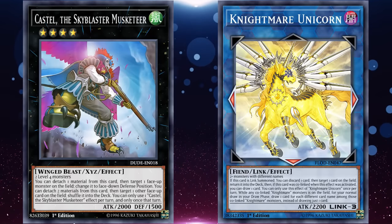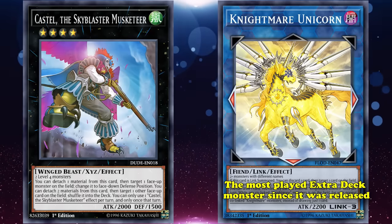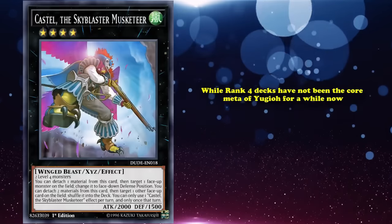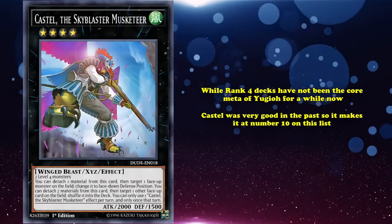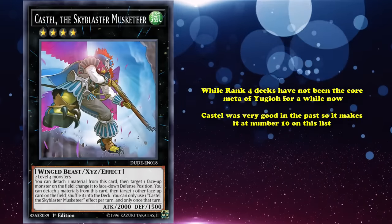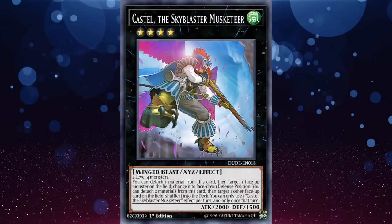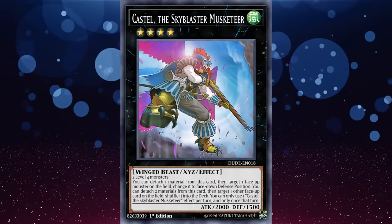Being in the same conversation as Nightmare Unicorn, the most played extra deck monster since its release, is quite the distinction for any monster. While Rank 4 decks haven't been at the core meta of Yu-Gi-Oh for a while now, Castel was very good in the past, earning it number 10 on this list. However, with power creep, a single removal from two Level 4s isn't as impactful as it once was, so the card has kind of fallen to the side, even though it used to be one of the most played extra deck monsters in the game.